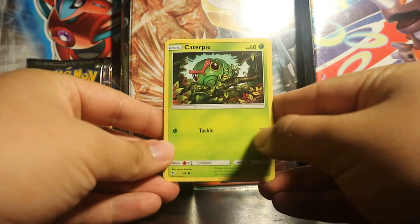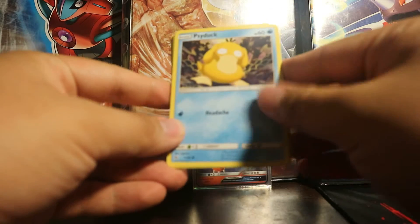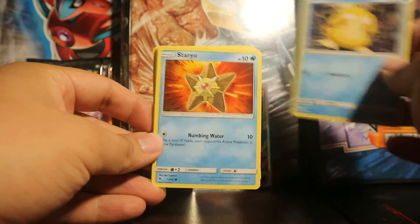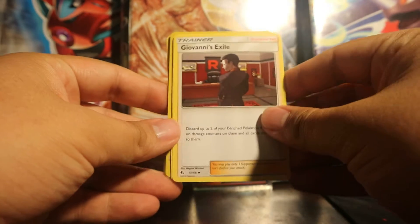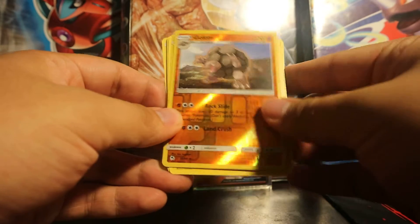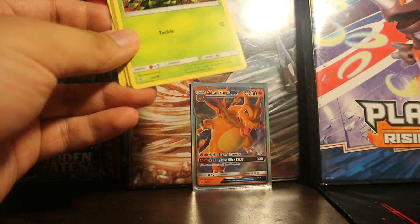We got Caterpie, Paras, Ekans, Psyduck, Staryu, Water Energy, Giovanni's Exile, Koga's Trap, Lieutenant Surge, Golem Rare, and a Jolteon Regular Rare. So, nothing special from this first pack.